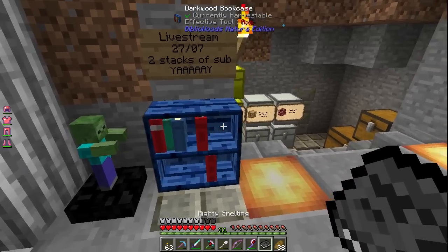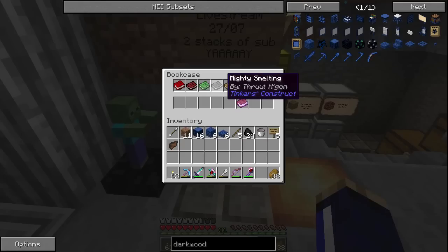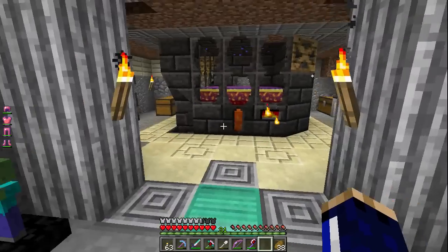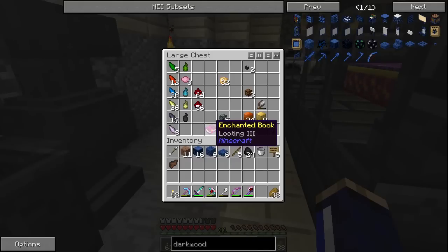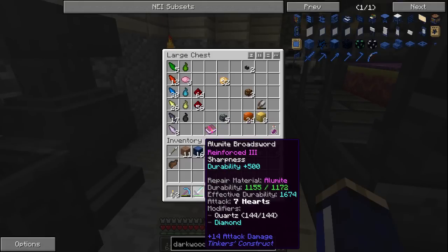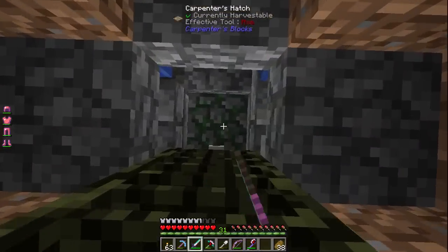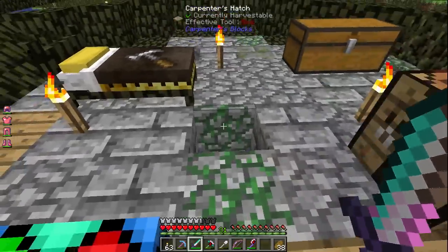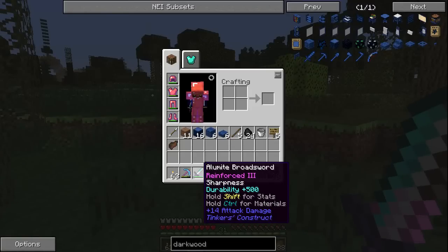It blows my mind that it has a hitbox where you can look at individual spots and place books in. When you right click you have to pull it out like that. I should put them in some sort of order - Materials there, then weaponry and smelting there. Then enchanted books on the bottom, although that's not really an enchanted book. I have a Looting Three book which I keep meaning to put on a sword, but I don't think you can put it on Tinker's tools.